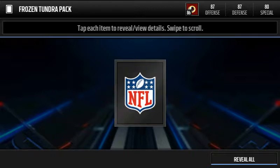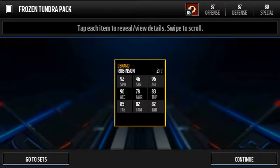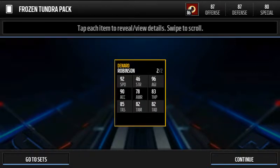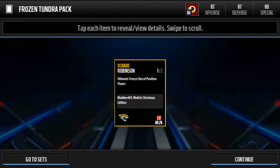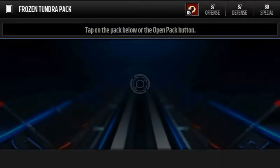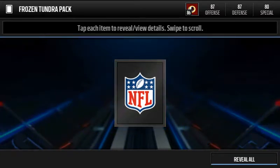Next pack — I'm gonna cover it up, boom. We get Denard Robinson, quarterback! 92 speed, yo — that is a sick card. 96 agility, yo. I might have to do some gameplay on this guy. I'm gonna do a gameplay of Denard Robinson tomorrow — tell me in the comments if you want that.